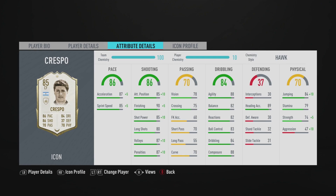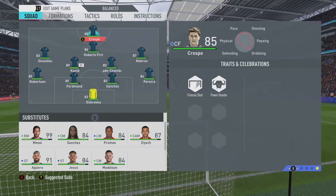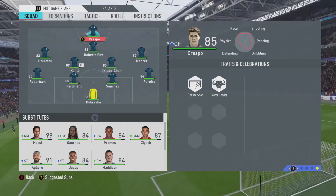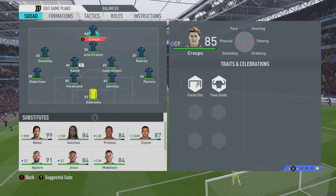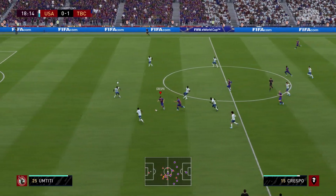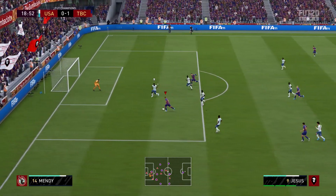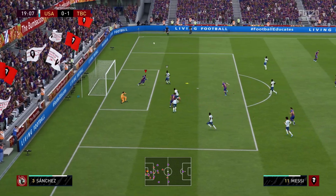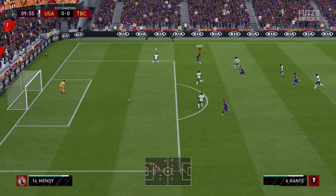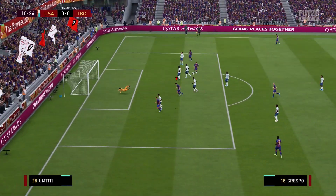With four-star skill moves and four-star weak foot, he has the traits finesse shot and power header — both very good traits. He is six foot tall, so he does take advantage of that power header. I have not seen anyone head the ball like this man. You're gonna see a clip later in the video — this guy just jumps out of nowhere and gets his head to the ball. It's insane. He's actually a threat in the box — it's actually ridiculous.